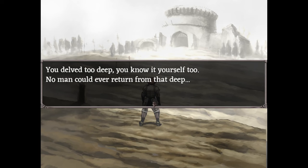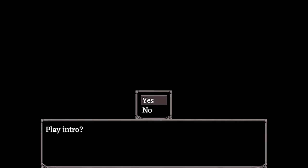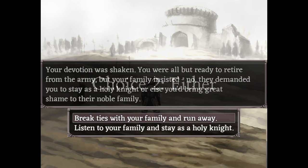First, select the knight and choose to play her intro. You won't be fighting any enemies, so pick either choice here. You won't be getting dash, so you can pick either choice here too. I recommend spearheading the coming assault.